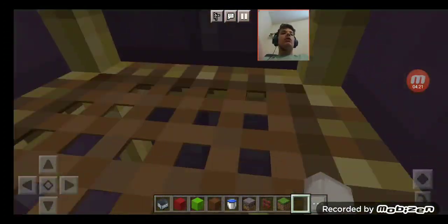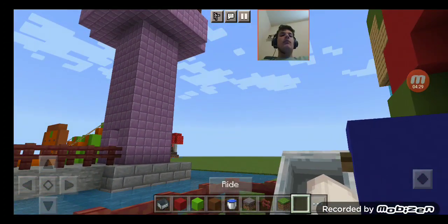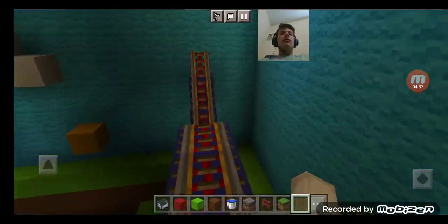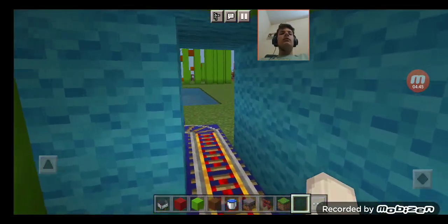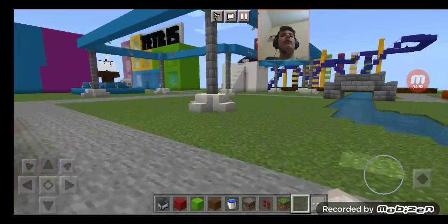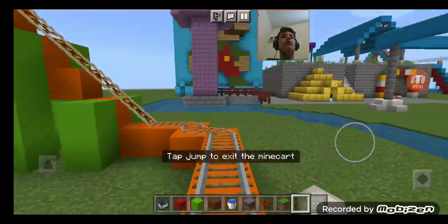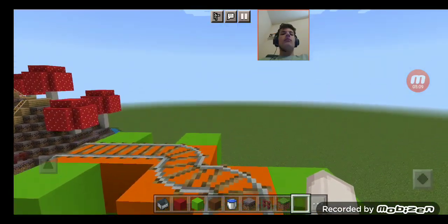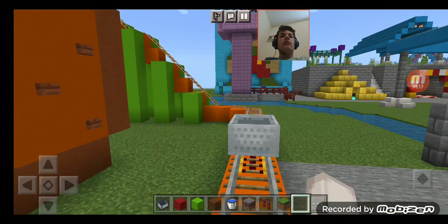To the Super Mario coaster we go. Here we go! Pretty amazing. Now we'll head on over to the other section — it's just across this bridge. Tangerine Coaster. Amazing.